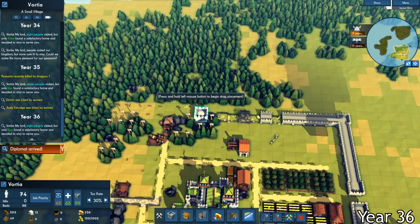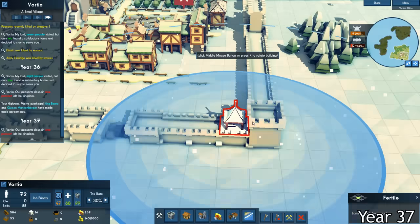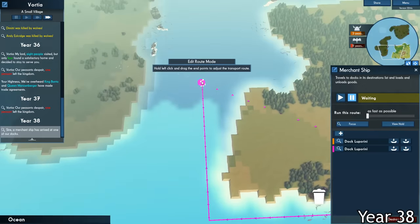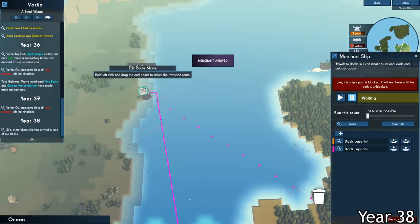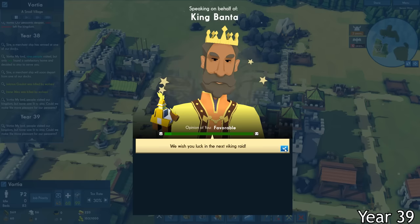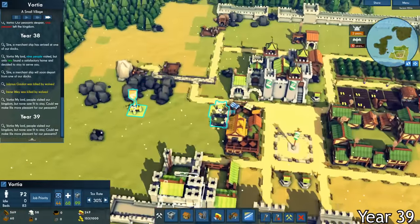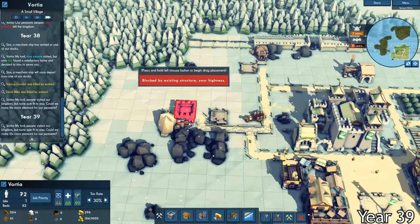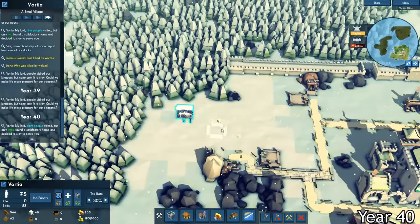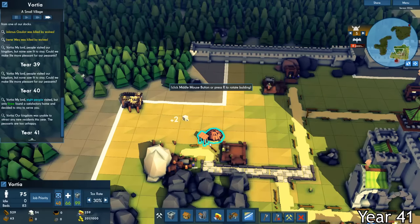It seemed like times were changing and things were getting a lot more dangerous. I decided that I needed to focus even more on defenses and put up some more walls and an archer tower. I then assigned my merchant ship to go and trade with King Banta's kingdom. Right when the merchant ship arrived, he had sent a diplomat to come talk to me. He told me that they had fought off a bunch of barbarians and having a whole bunch of archer towers was super helpful — he recommended that I do the same. I did plan on building more archer towers, but I had to get the walls done first, and I needed to build a forester and a charcoal maker, which was more important at the time.